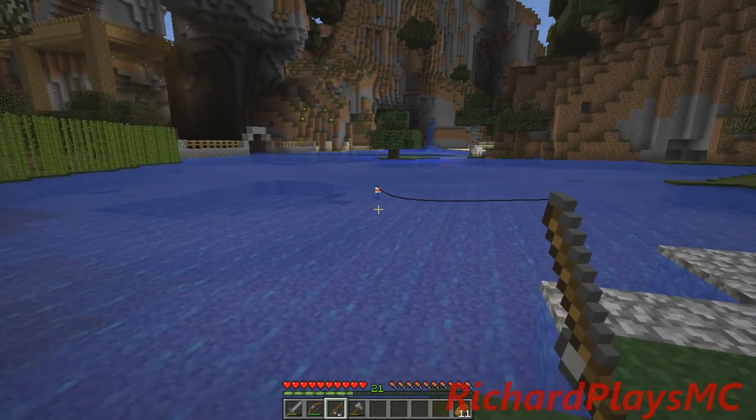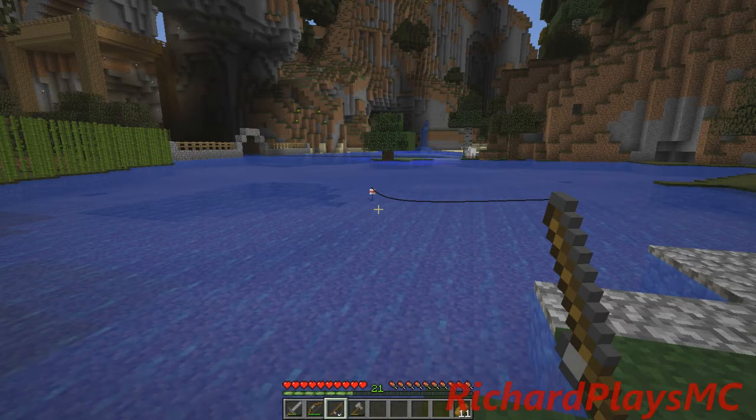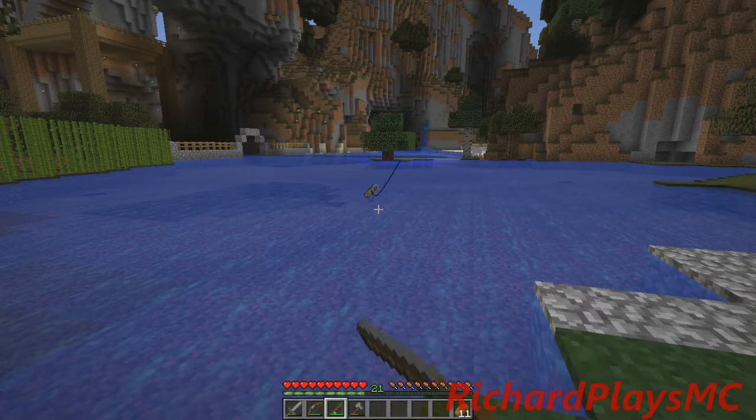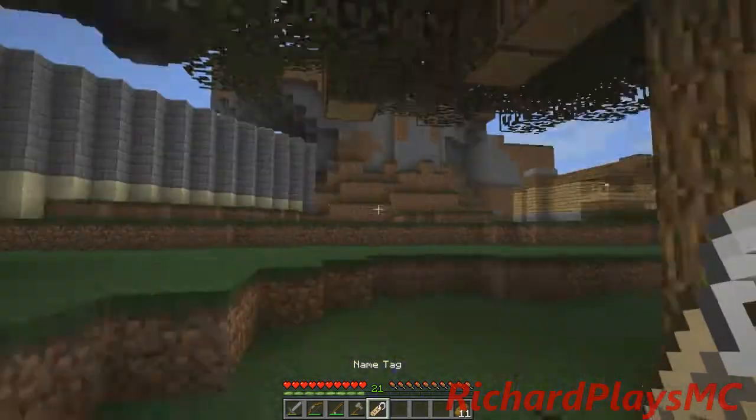You're supposed to have your particles on maximum to be able to see it. It takes a lot longer to catch a fish than it did before, but you can catch name tags, enchanted books, enchanted weaponry. You only have a really short window as soon as — okay, there he's coming. Fish. Oh wow, I just caught a name tag! That is awesome. And I think that's the rarest catch.